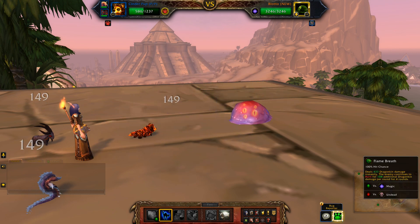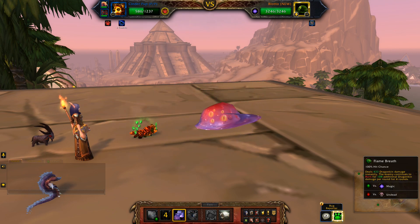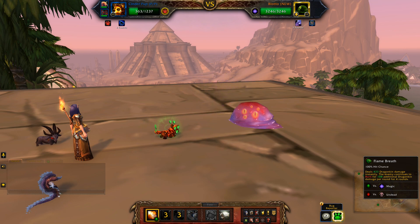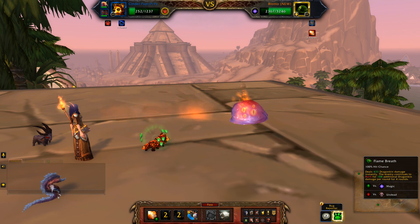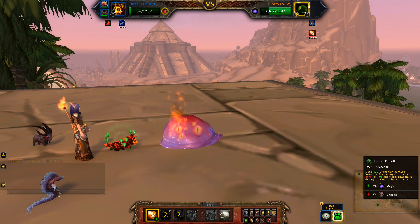First off I'm going to use Crouch Howl, then flame breath. I'm just going to keep using flame breath until this one's dead.